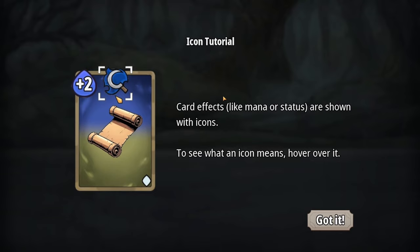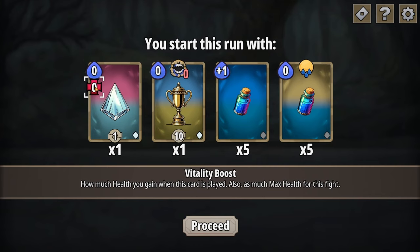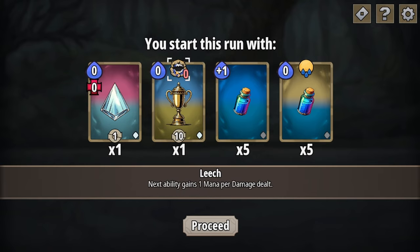Back to the game — we got an icon tutorial immediately. Card effects like mana or status are shown with icons. For example, to see what an icon means, hover over it. We start with a Prism of Vitality: per one mana you have, plus one vitality, it adds health and max health. We also have a Trophy of Leech: per 10 health you have, plus one leech — next ability gains one mana per damage dealt.